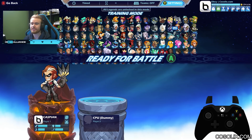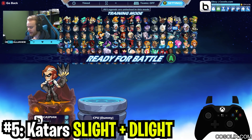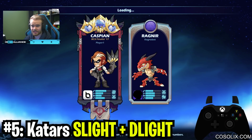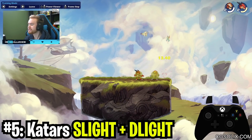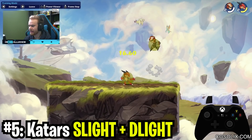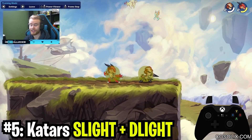The fifth true combo on this list is Katar's Side Light Down Light. The only disclaimer is you need at least five dexterity for this combo to work, which automatically makes it a bit worse in some regards. But let me show you why this combo is so good — it's all about how consistent it is, how easy the input is, and what it leads into.